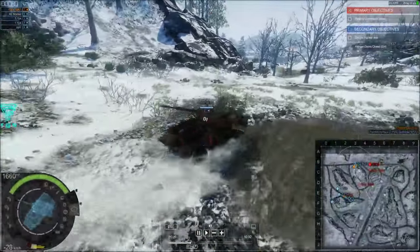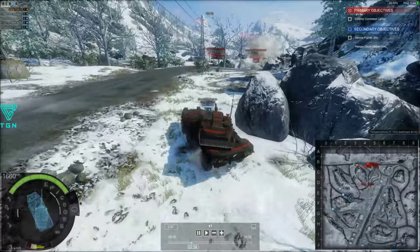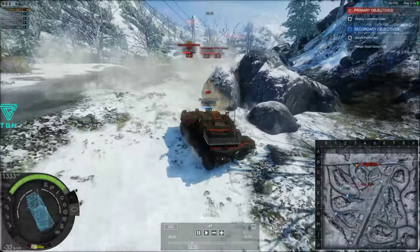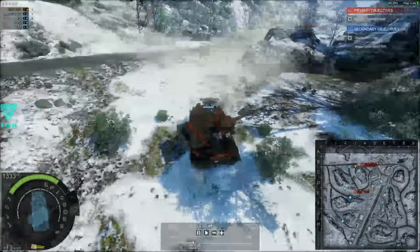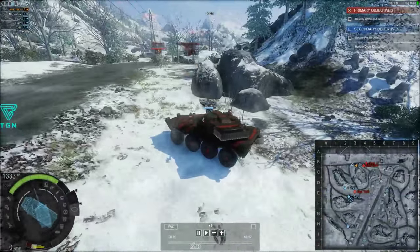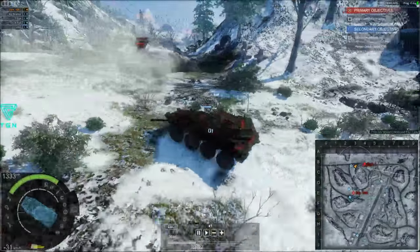So that's objective number one: destroy the command center. The secondaries are to take over the fighter planes. That Expeditionary put a decent hit on me there. Bradley's causing him some trouble as well, so he's got to switch his fire between the two of us. Bradley took out the Expeditionary. I finally got a good hit on that Challenger — put some money into him that time.